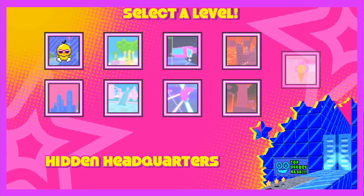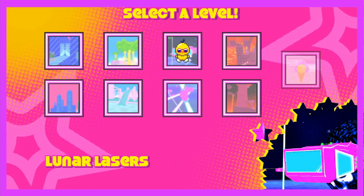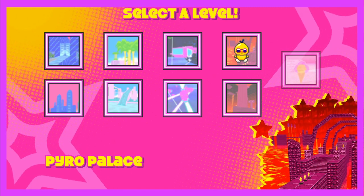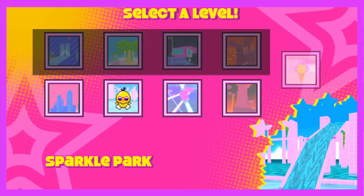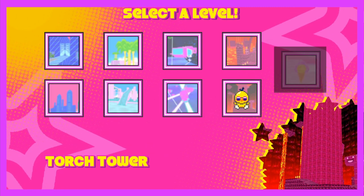The level select screen carries the same vibe as the original, but has a slightly better aesthetic in my opinion, as I like the preview of the stage rather than the generic models used in the first game. This time around, we still have nine stages like before, with the first four being normal stages, the next four being remixed versions, and the last one being the final stage.